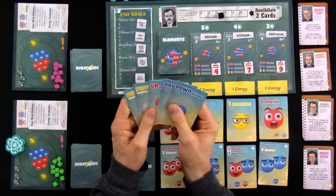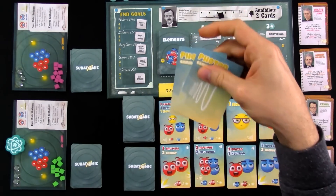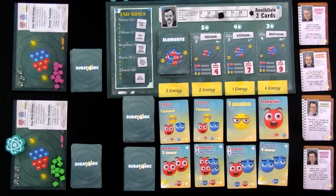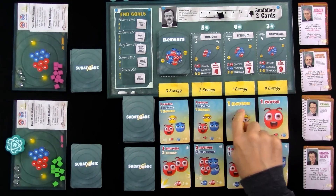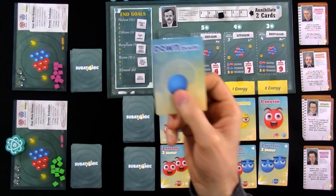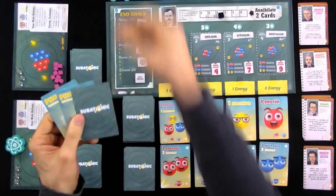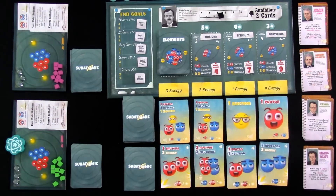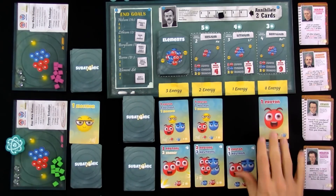So I will go ahead and play two photons — that's why I need to get this electron — but I need one energy. I will play one card face-down to get the energy I need. I'm playing these face-up and this face-down. This gave me the energy I needed, which I spend immediately to get this electron card. And whenever you get a card, it immediately goes in your discard pile.